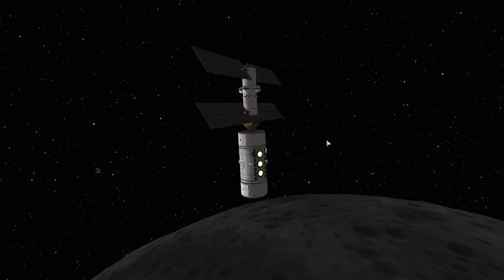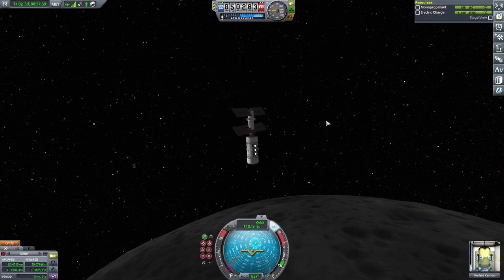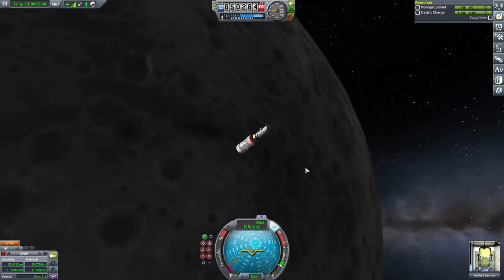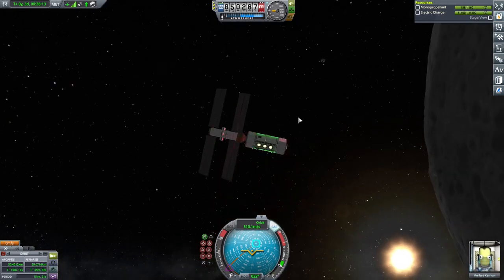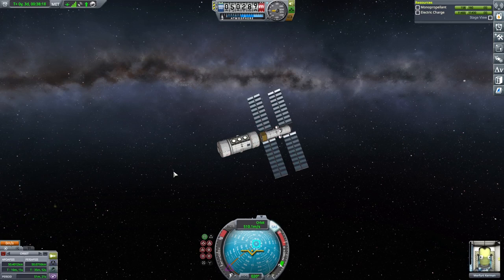Let's grab a couple of screenshots. Well, that's the moon - we have our science station around the moon now. Next episode we will do the same thing around Minmus, and we will have our position in this system more or less where I wanted it to be before we start moving outwards. So thanks for watching. If you want to follow this series, there should be a card pop up in the right-hand corner - click on that to the playlist, and just give me a like and subscribe. Thanks for watching and see you in the next video.